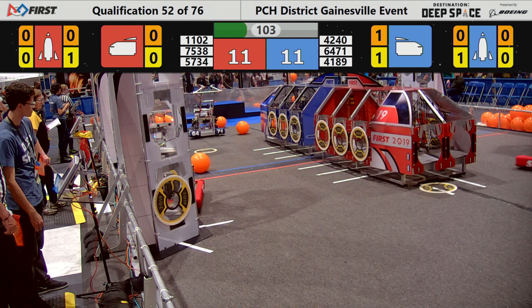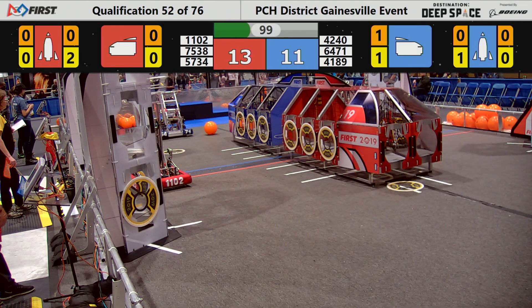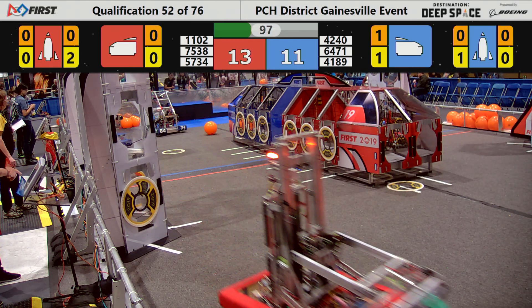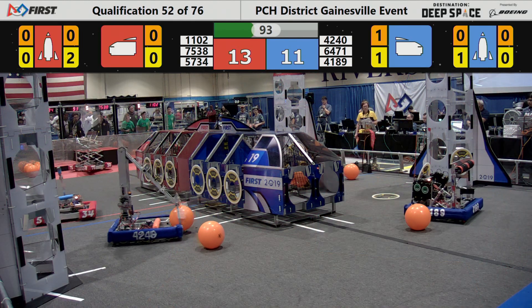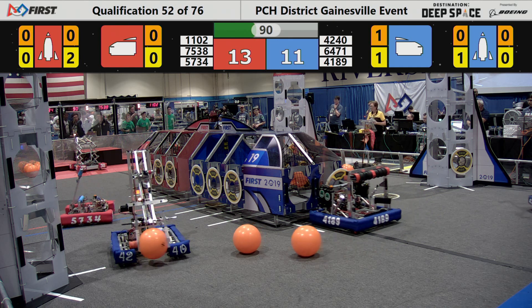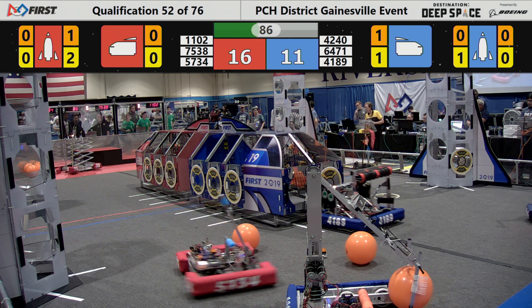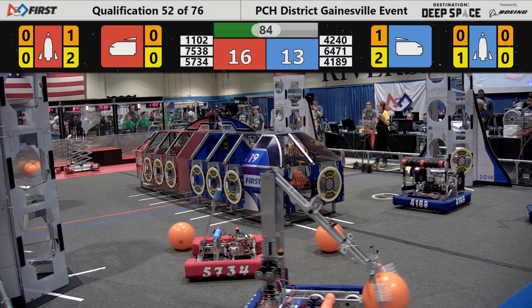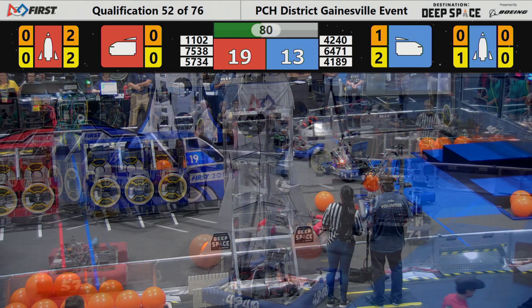The score is tied, 11-11. Making Magic working on this red rocket ship. Their opponents, 41-89, places a hatch panel for two points. Red Alliance up by six.